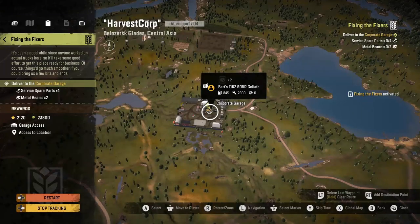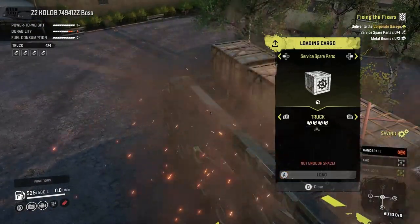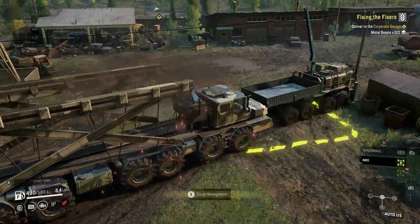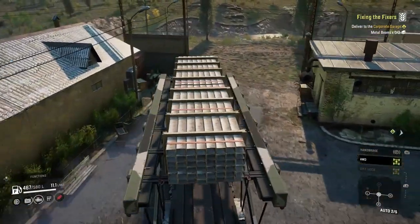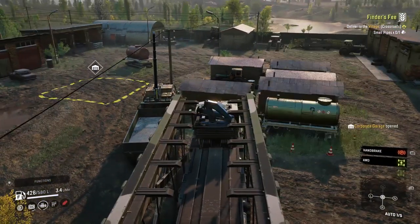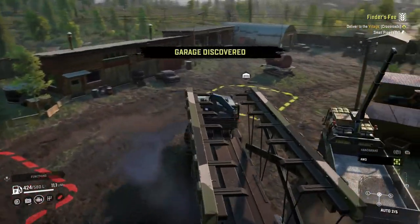Now we're on the very last one called Fixing the Fixers. Just down here there's a warehouse with both service spare parts and metal beams, so we'll have to make two trips there and back, and then this will unlock the garage. We're here with the four service spare parts. We got our metal beams from the same place as last time. Once we get this delivered we'll finally have the garage up and running. We're back with the metal beams — we have a garage! And as always, when you get a garage, make sure you drive up and discover it before you try to recover.